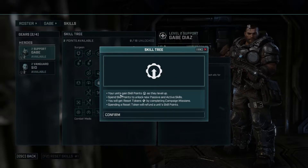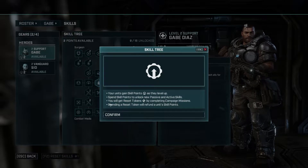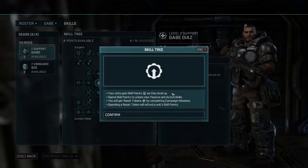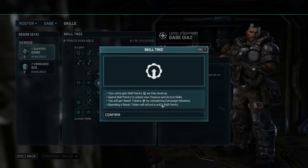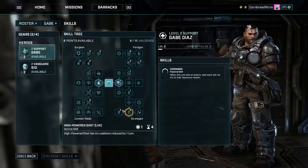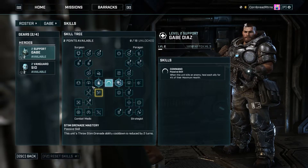You gain skill points as they level up and spend them to unlock new passive and active skills. You'll get reset tokens by completing campaign missions — spending a reset token will refund skill points. So you can kind of remake some of your decisions.